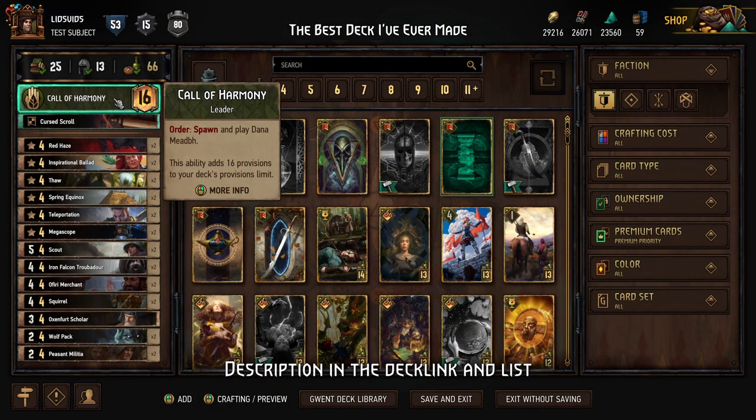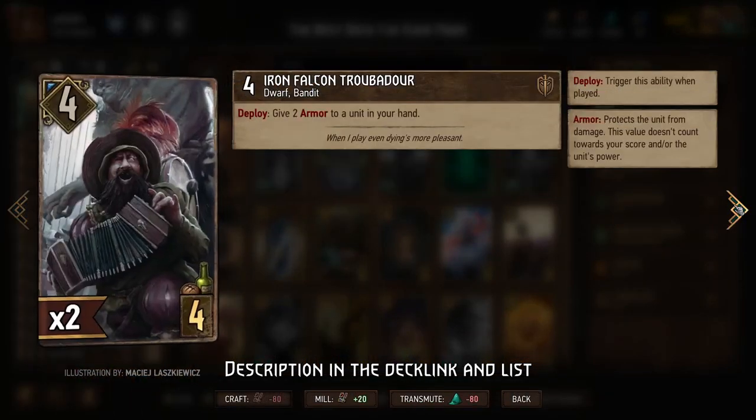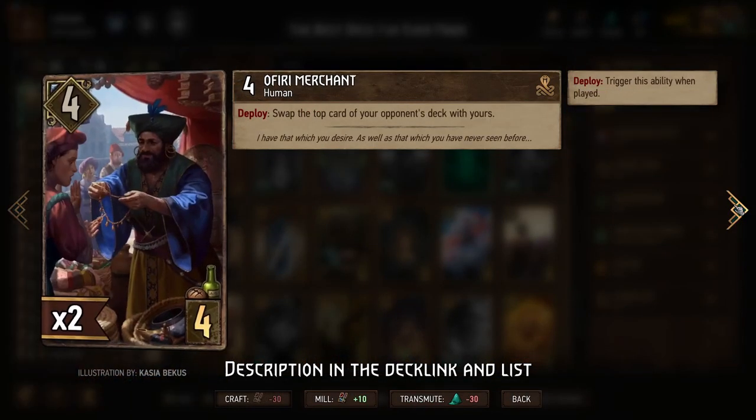We'll be playing a Scoia'tael Call of Harmony deck because this is objectively the best leader ability in the entire game. Especially when we start out with a bunch of bronze neutral units, such as these.